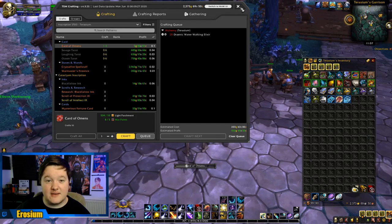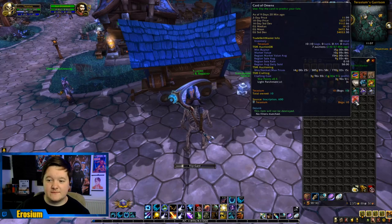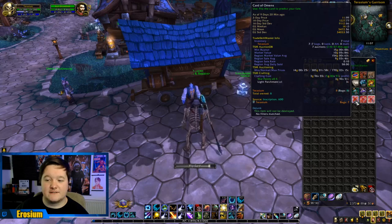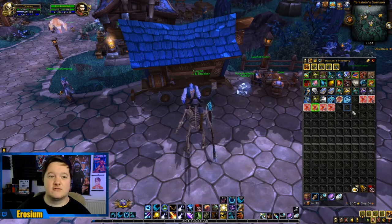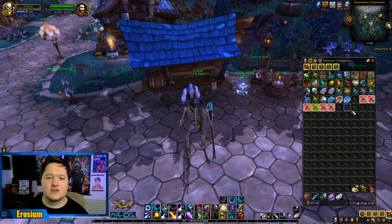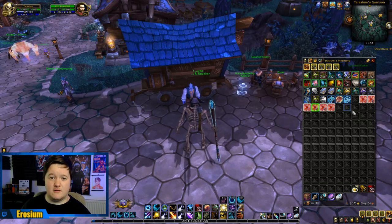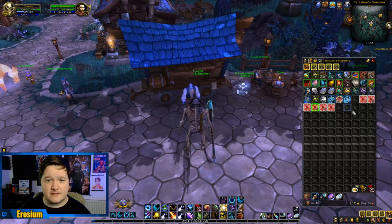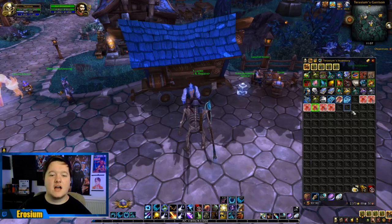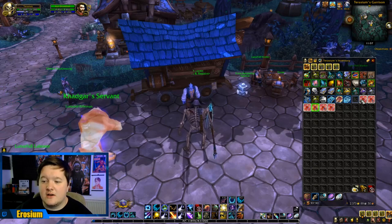I've already done mine today because I forgot I was recording this video, but we can make one more right now. We've got 10 Cards of Omens - right-click it and you just flip these cards and see what you get. I actually learned this tip from someone else called Drizzling Rose - she's a gold maker and she's got a whole guide on garrisons and Warlords of Draenor. I'm going to be covering that in a video because the guide is a document and it's quite difficult to read through.